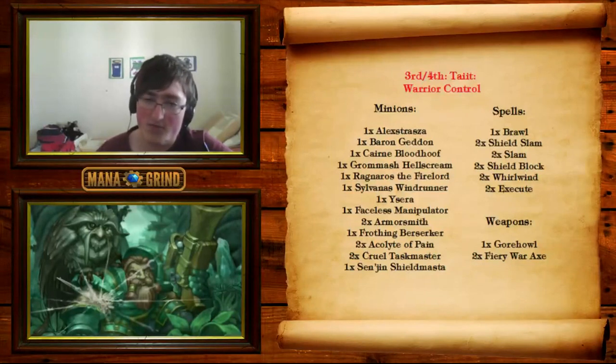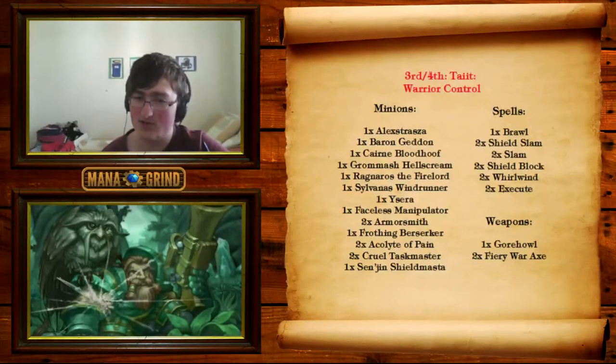For the spells, we have one-off Brawl for board clear, two Shield Slam along with Shield Block for that big burst damage straight away — Shield Slam is actually hard removal in this kind of deck. Then we have Whirlwind to power your own enrages while board clearing. Two Slams, again, can power your own enrages, drawing cards, and can also be paired with Execute. Slam is pretty much the best to pair with Execute because you draw a card, so it's not a two-for-one. For the weapons, we have one Gore Howl, which is used for minion removal, or it can be a straight win condition with Alexstrasza. Two Fiery War Axes as direct damage against faster archetypes like Hunter, and also for minion removal against things like Zoo.